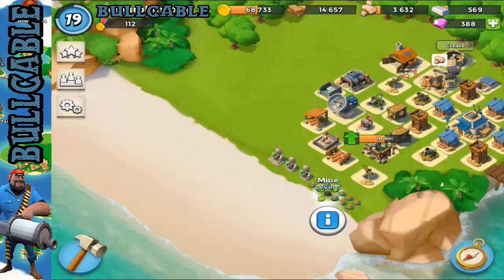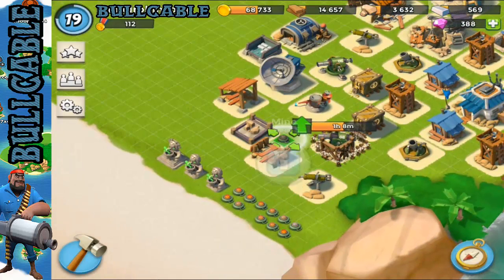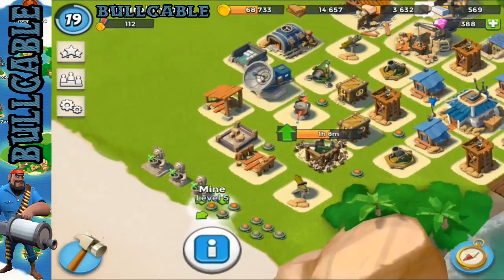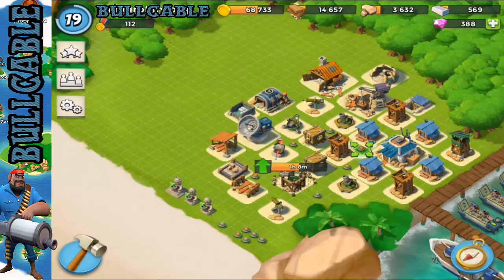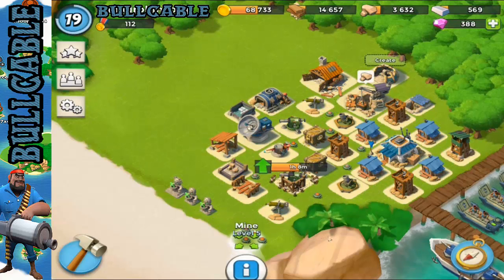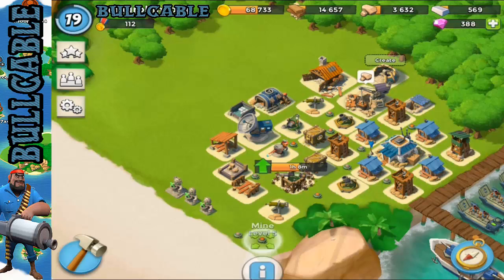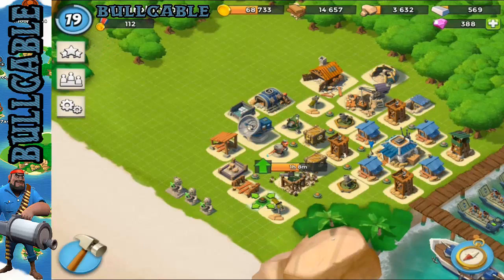Now we just need to place our mines. This is a very good way to place your mines — don't place them in specific places. Trick the opponent by placing them in random locations throughout the base so there's no actual best way of taking the mines out. As you can see, I'm placing them in random locations, which will make it very hard for people to know where to attack. Maybe at higher levels you'll need to plan them out more, but this is just spreading them out.